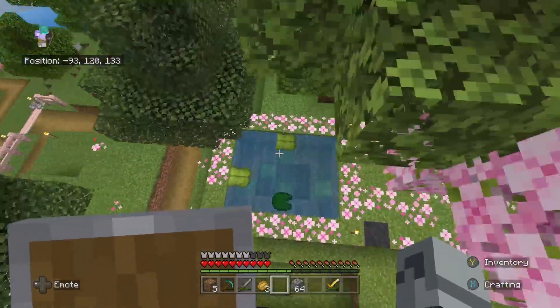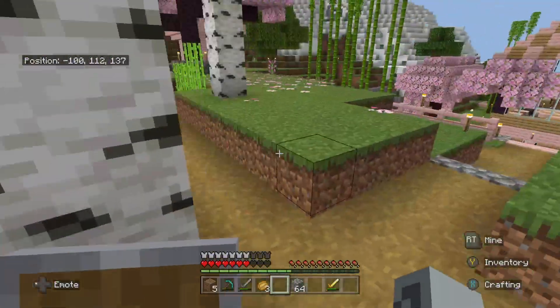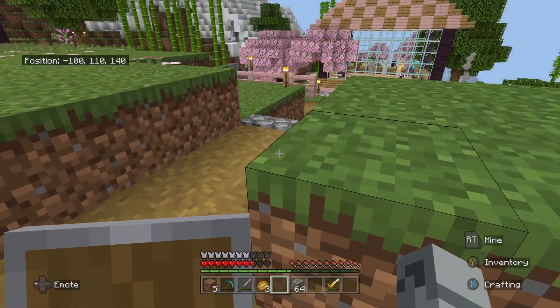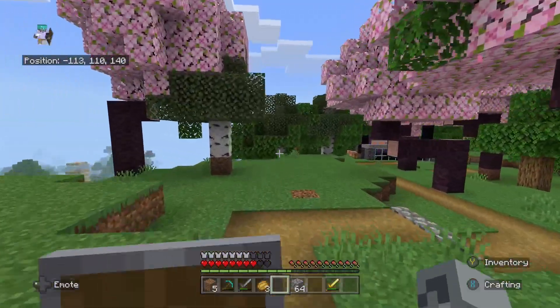Hopefully not die jumping in. And I hit the lily pad — of course I did. There's a path right off of here to my house right there, and then you go right here to another path to our XP farm.